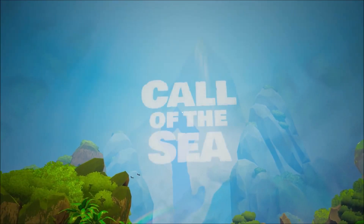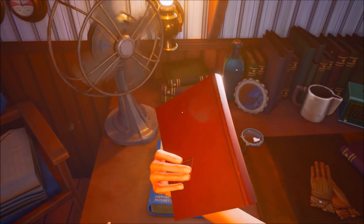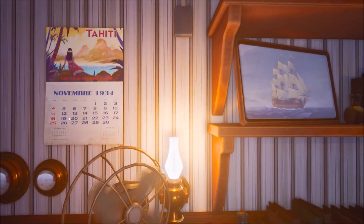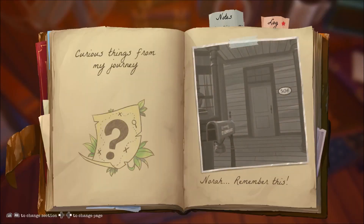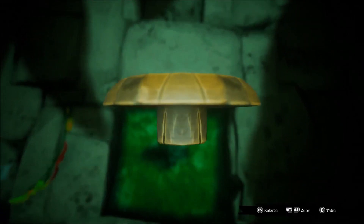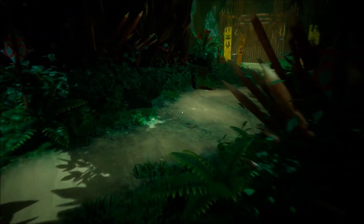Call of the Sea is a first-person adventure puzzle game where you play as Nora, who sets out to find her husband Henry on an island and uncover the secrets of an illness she has. Overall, the story is the best part of this five-and-a-half-hour journey. The puzzles are just challenging enough to be enjoyable to solve, and the world and art style are vibrant and pretty. Great environment, great story, decent puzzles.